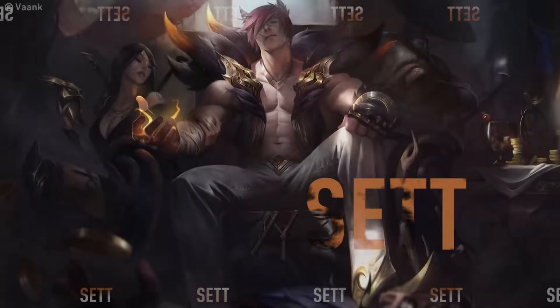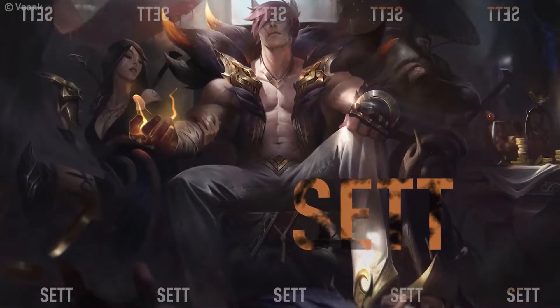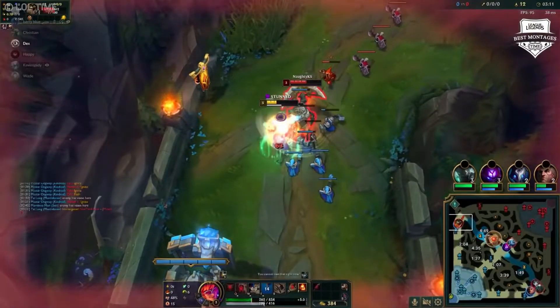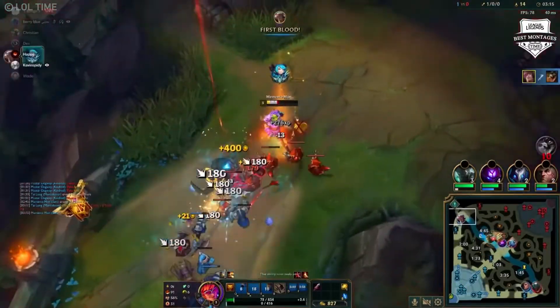Finally, we have one more early game behemoth in the top lane. If you want complete early game control even against a champion like Darius, then lock in Sett. Sett is able to bully anyone in lane thanks to his empowered auto attacks. Short trades are his forte, since he can deal a lot of damage.